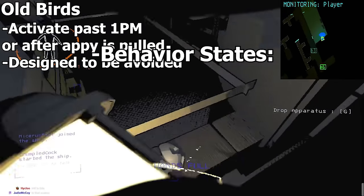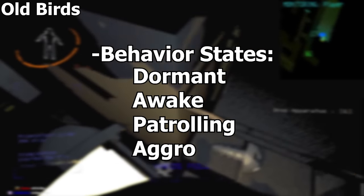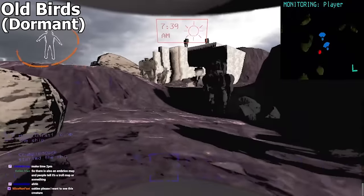They appear to have the following behavior states: dormant, awake, patrolling, and aggro. During the dormant state, the robot stands inactive outside — touching will do nothing, they are completely harmless. During the awake state, the robot springs into life at a random point past 1 PM.